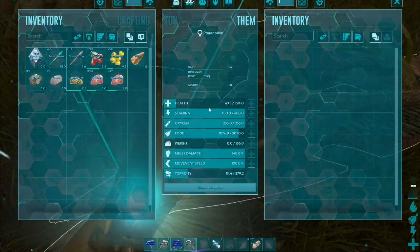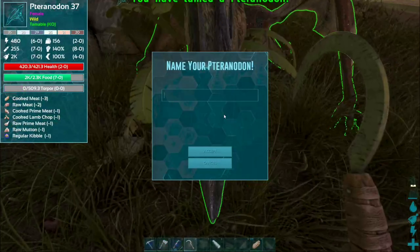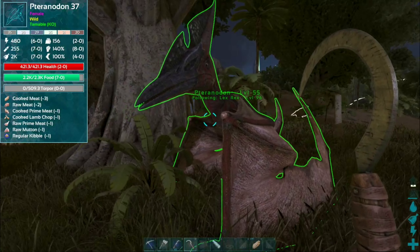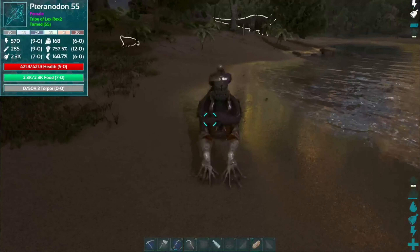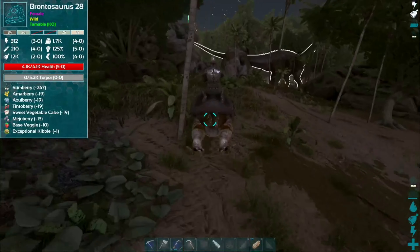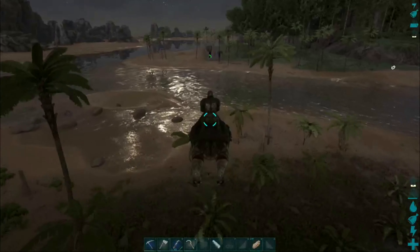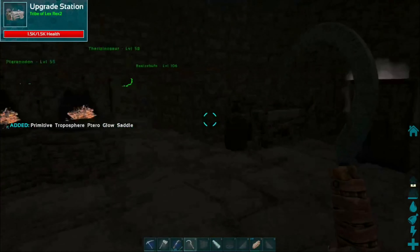There we go — pterodactyl tamed! Leave comments below on what I should name him. He's level 55! Let's bring him back home. I saw the glow saddle blueprint for him — let's try to craft it and equip it. I crafted it — it was really easy, you don't need anything that glows. Let's equip the saddle and see if it actually glows.